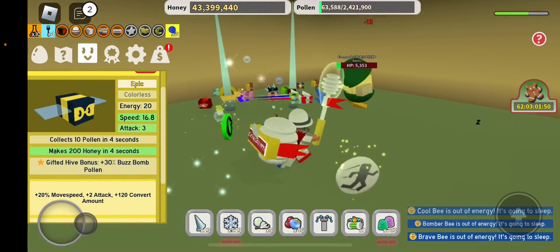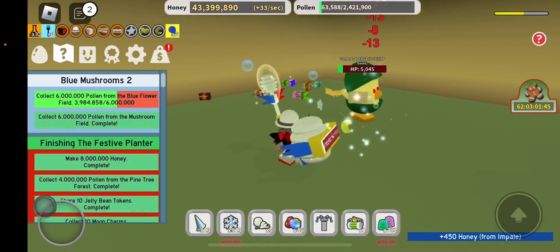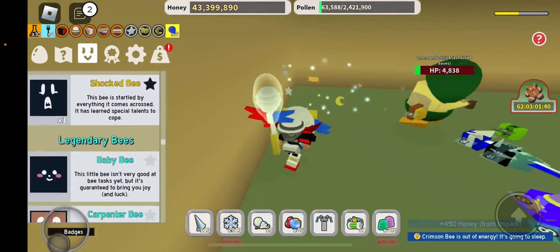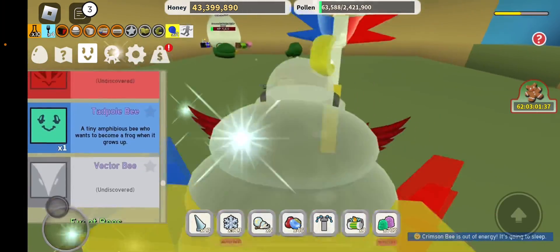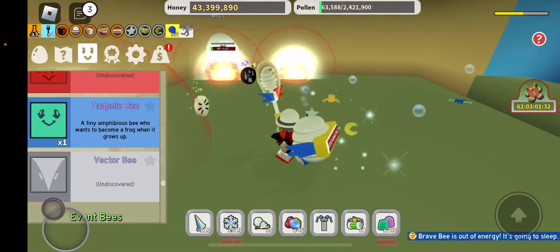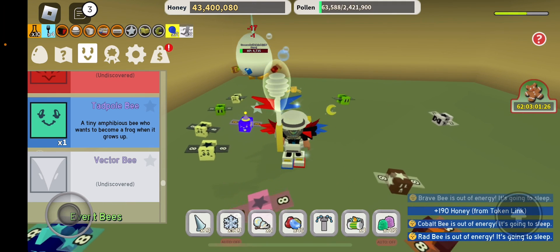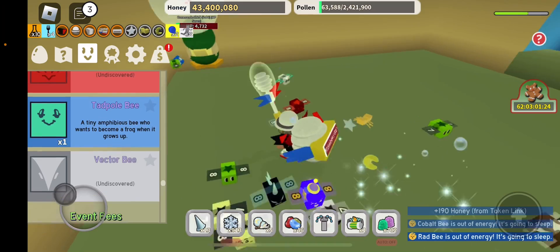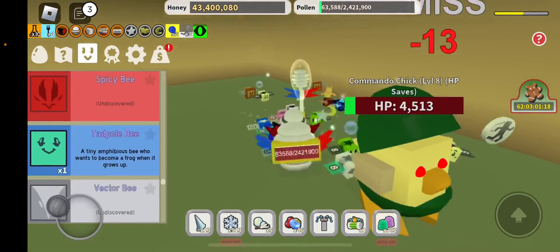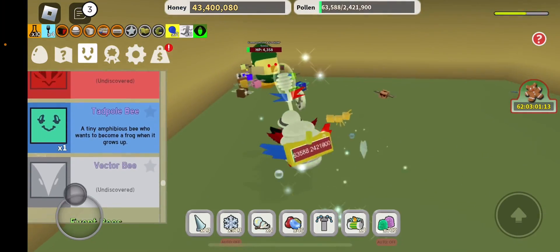I've got lucky moments in this game sometimes — like the time I got my gifted mythical, and the time I got a diamond egg. I need some boosts to kill him, not my stingers because I'm not gonna waste them.